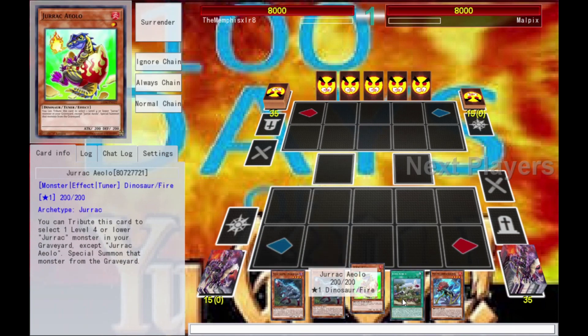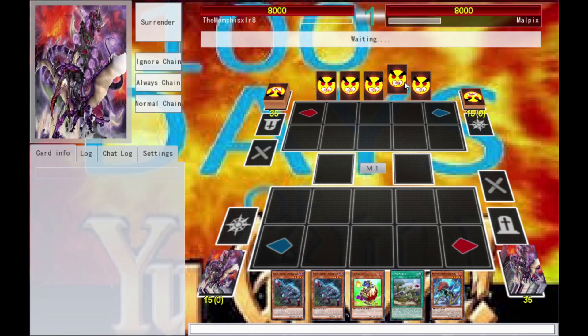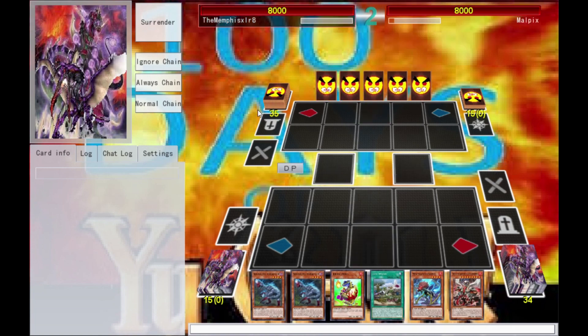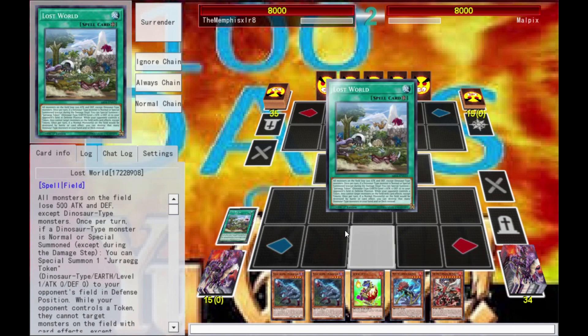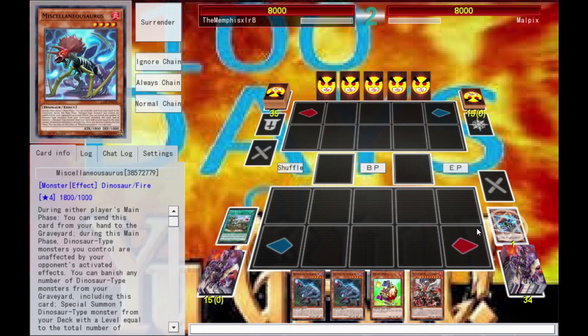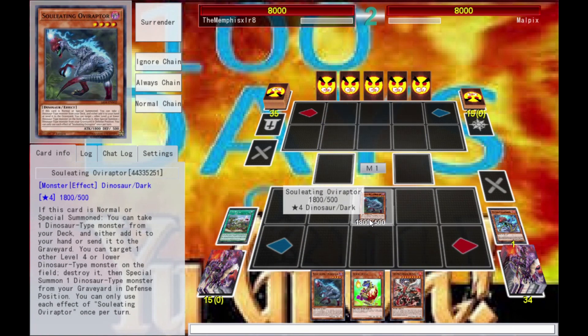Alright, third opponent — we're going second again. Almost clicked first. Not to say I can't go first, I just don't want to go first; I want them to go first. Women do exist in this game every once in a while. I'm not the sort of person who does unboxings and looks for all the rare stuff — I look for the stuff I can use. I'm gonna go ahead and use Miscellaneousaurus to protect my dinosaurs from activated effects.